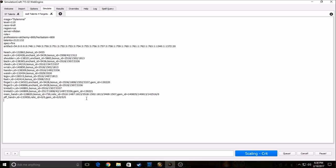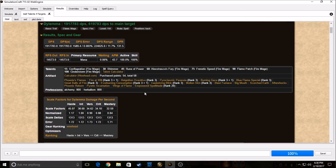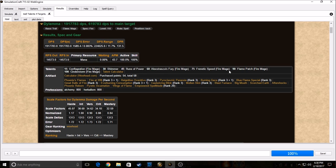This may take a little bit longer since it's four targets. And there you go — for four targets using these talents, my stat weights came out with haste and versatility above crit and mastery. The reason haste is valuing so high is because Flame Patch and haste are so good together.